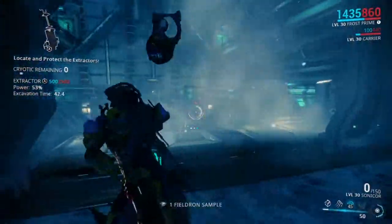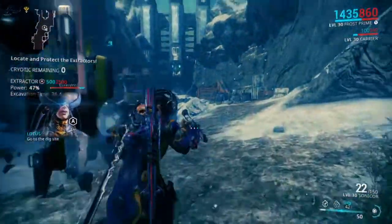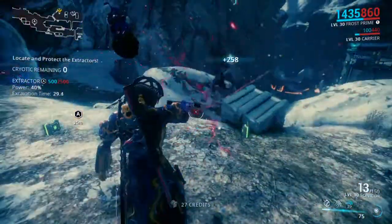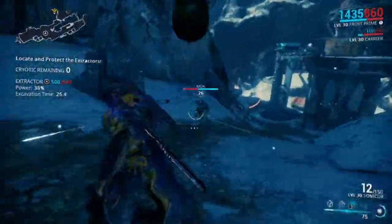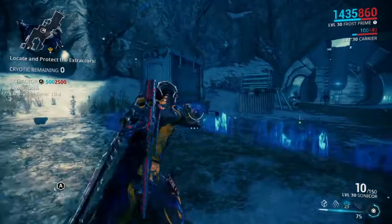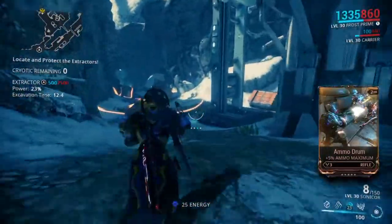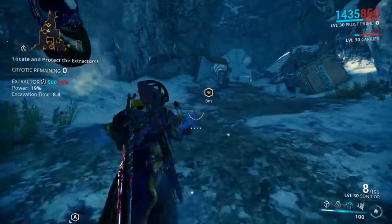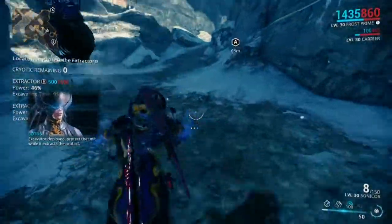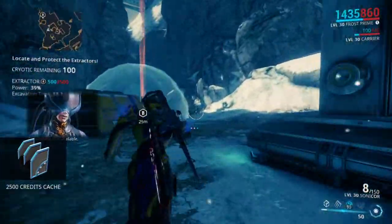You might think this gun I'm using is pretty cool because it blasts enemies all over the place. You would be right — it is pretty cool because it blasts enemies all over the place. If this can get done, it should be done in about 20. We should be able to just ignore this now. Excavator deployed — protect the unit while it extracts the artifact. Excavation complete! Yay, we got something. Extraction is now available.